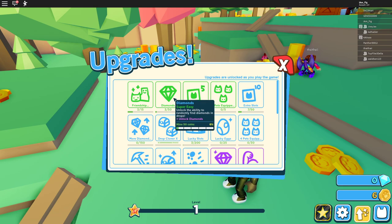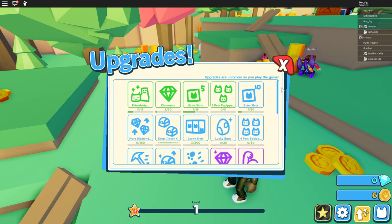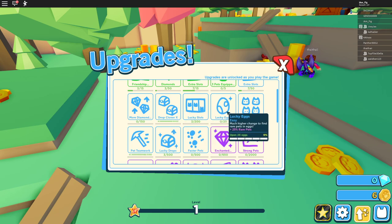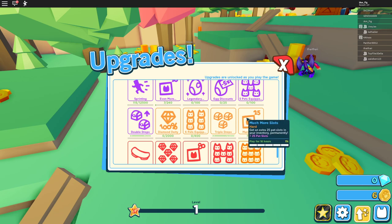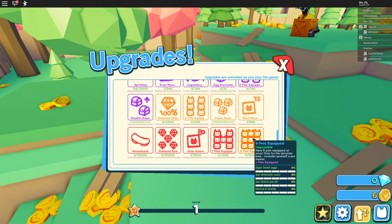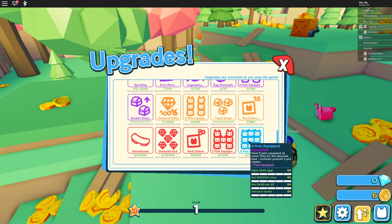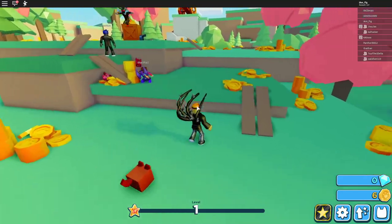They added upgrades — you get this stuff just by playing the game, you don't have to buy any of it, which is awesome. This game is not pay-to-win, which is a really big positive. You get friendship bond, diamonds, extra slots, more pets equipped, more diamond drops, a cloner, lucky slots — all kinds of stuff just by playing. And then there's one for nine pets equipped that says it's 'impossible to get' — only for the absolute best. You'd need to open 5,000 eggs, collect a million coins, earn 15,000 pet XP, and unlock six worlds.